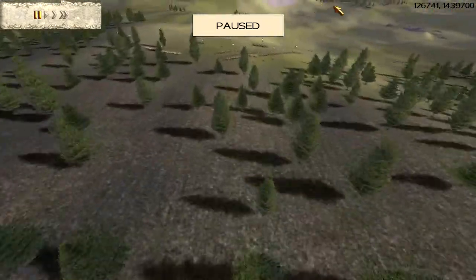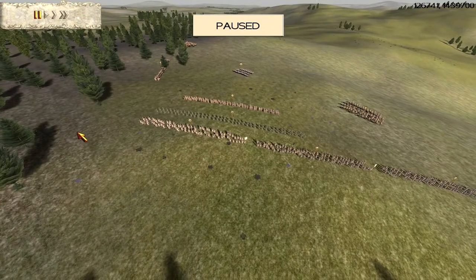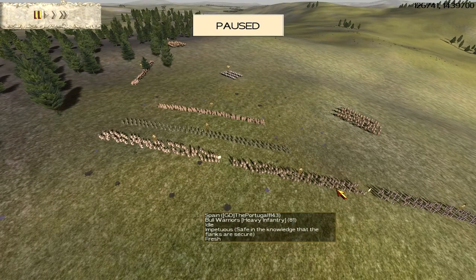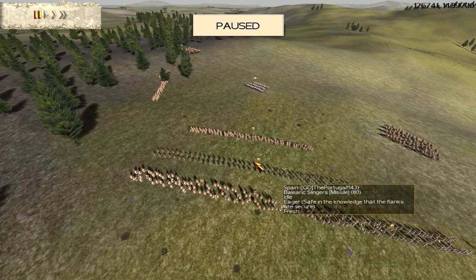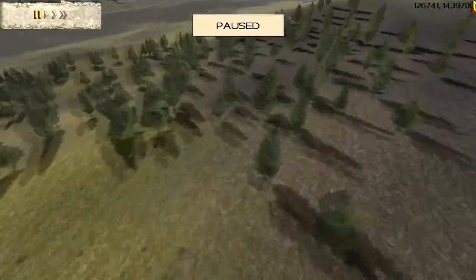Portugal is set up at the bottom of the hill — he sort of had the shoddy deployment zone, to be fair. He has 4 Bull Warriors gold, 2 Scutarii, 2 Balearic Slingers bronze, 2 Naked Fanatics, 2 Long-Shield Cav gold, and 1 Armoured General's Bodyguard.